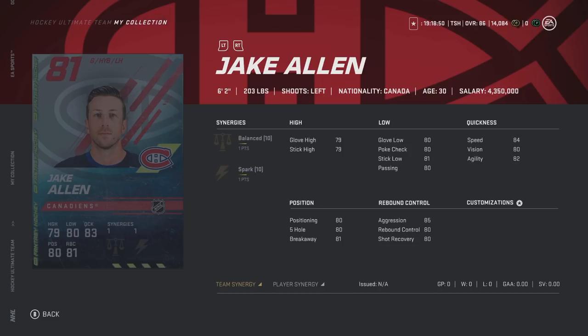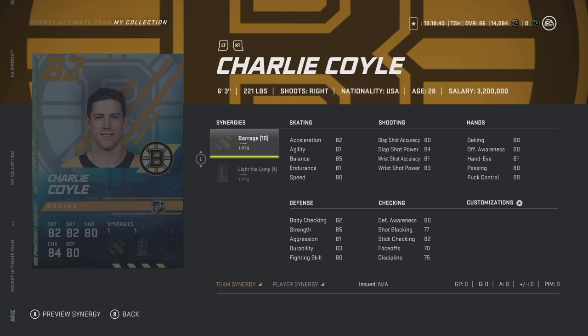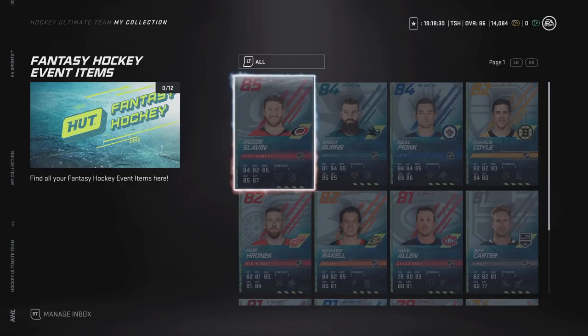Jake Allen — so every time goalies win a game, they will go up in overall. We've got Ricard Raquel with Spark and Gladiator, Philip Peronic with Barrage and Workhorse, Charlie Coyle with Barrage and Light the Lamp, and Neil Pionk with Distributor and Workhorse — this would be a very, very good card if you can score some goals. We've got Brent Burns with Heart and Soul and Shut Down.